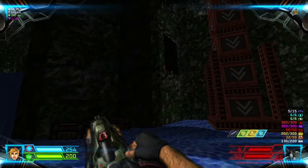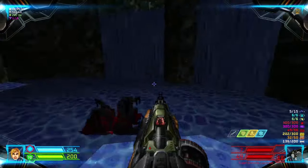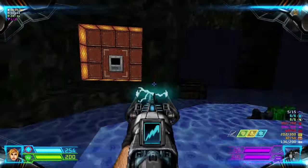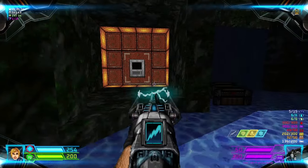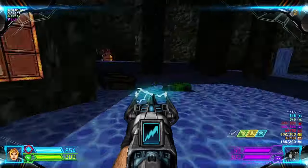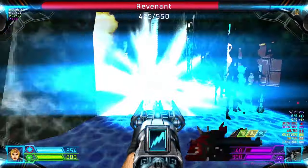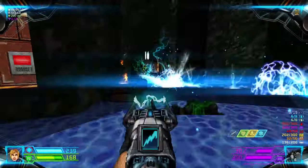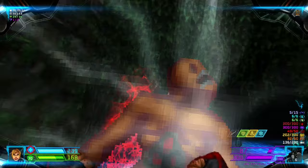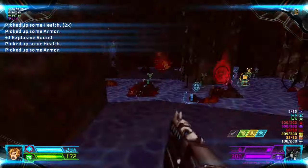Kill that imp. Now below right here we have a switch — but you have to be ready. Flip it, and then kill the arch-vile first to stun everyone. The arch-vile needs to die.